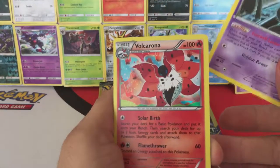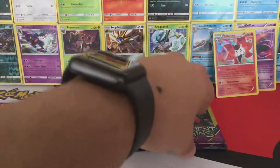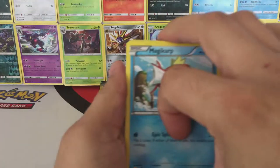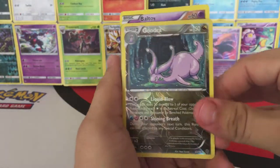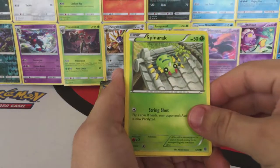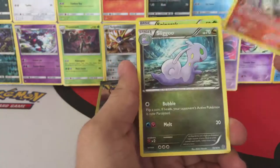Okay, we have this Unown, a Hollow Volcarona, and a Vaporeon. Okay, we have a Magikarp, Reverse Hollow Golduck, and a Hex Maniac. Okay, we have a Beedrill, Reverse Hollow Vespiquen, and a Vespiquen Queen. Spinarak, Reverse Hollow Volcarona, Ancient Trait, and a Sligoo.